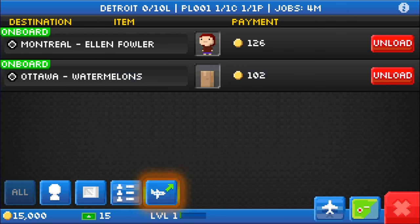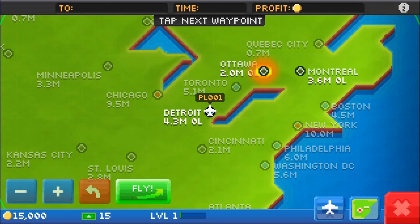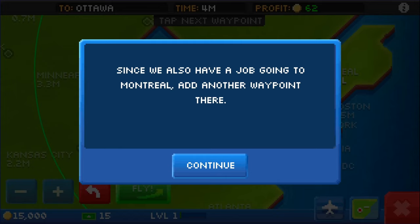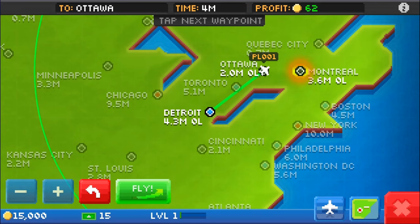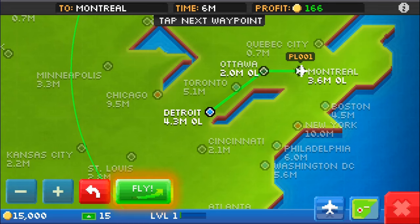Now what we do is — you see in the middle there towards the left — that's basically setting where the plane is going to go, because we have to actually set the path. Destinations for jobs on board pulsate on the map. Tap the city of Ottawa to add a waypoint that will drop off the job going there. Right now in Detroit, PL-001 is our airplane, so we're going to say we're going to Ottawa. Since we also have a job going to Montreal, we add another waypoint there by clicking on Montreal.